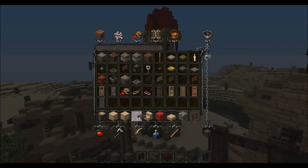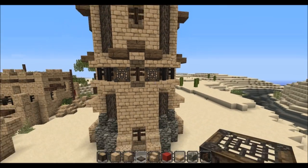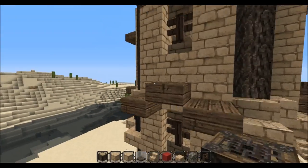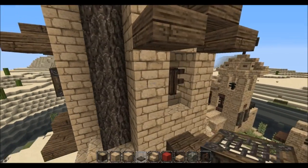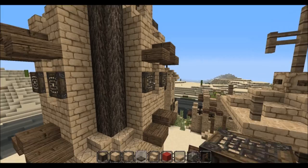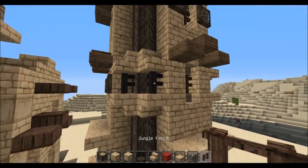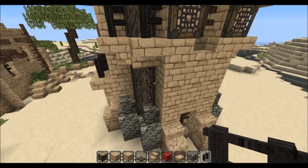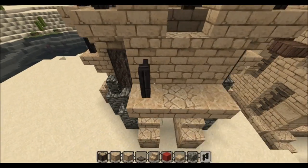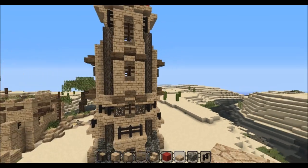Let's grab a trapdoor — I want some of these windows to have a trapdoor on them because it looks pretty cool. I don't want all the upper ones to have trapdoors; I want to make it a little bit random, maybe every other or something. So we get some variations. Variation is the key to success in Minecraft — don't make every build exactly the same, it will just look awful in the end. Yeah, that's pretty cool.